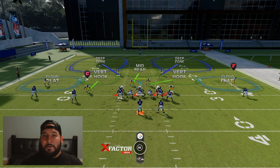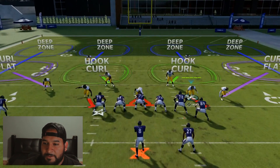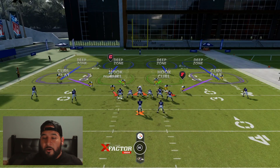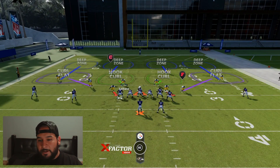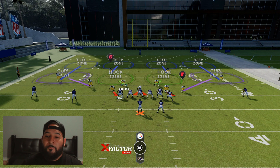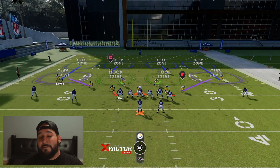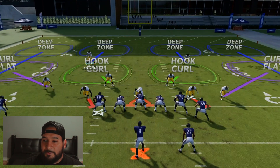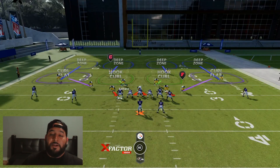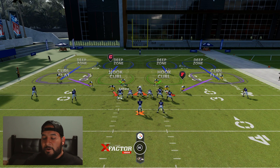Let's jump into cover four and you'll see the difference. This is going to be a cover four drop. Look at the safeties — look how far apart they are. They're spread out more than they were on that cover two, so off rip, I already know this is not a cover two. Second thing we're going to look for are the cornerbacks — look how far they are off the line. Now they're about seven yards off the line instead of like three to four. So those are the two main pre-snap reads you're going to look for to tell if this is a cover four instead of a cover two.